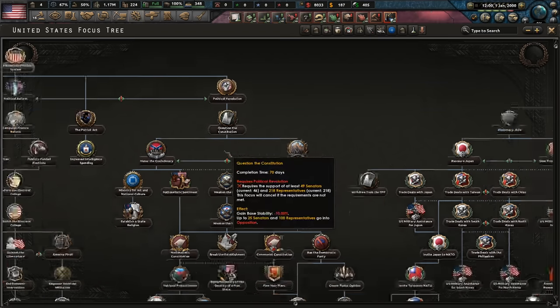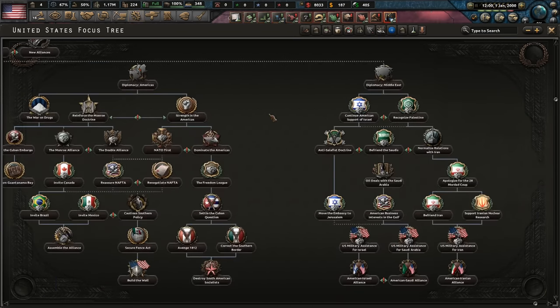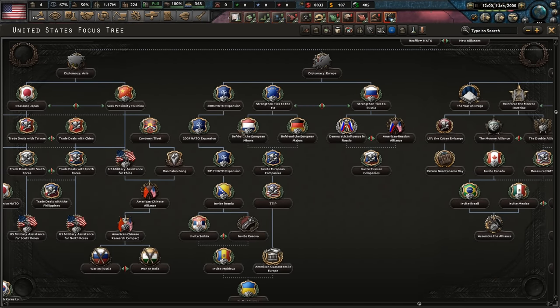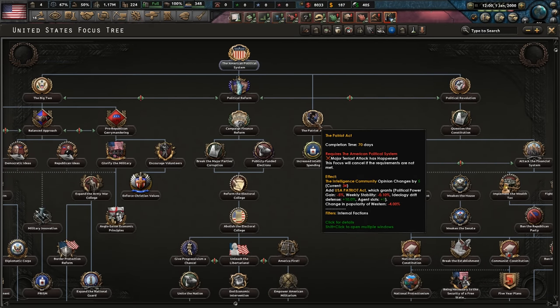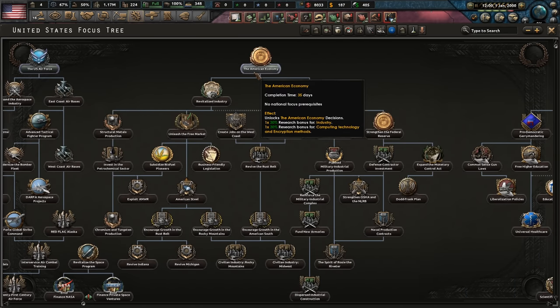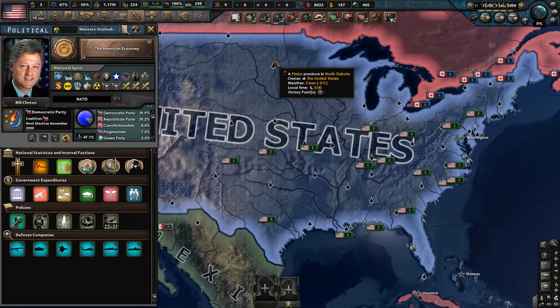National focus-wise, we can go further into the east and expand NATO, which is probably not a bad idea. But we also have to get the American economy going. We've got the Patriot Act, which we need to go down because we will have some wars soon — it is 2000 after all. Maybe we go with the American economy focus and try to get that back on track.